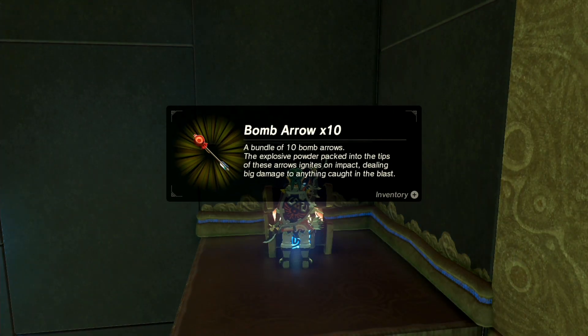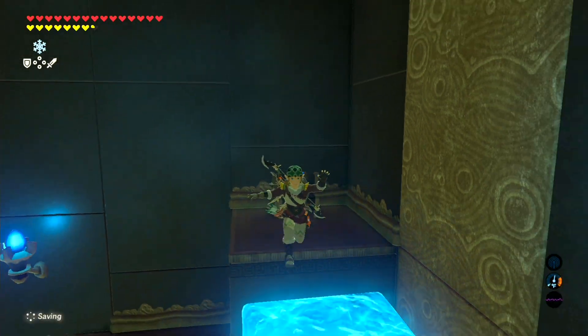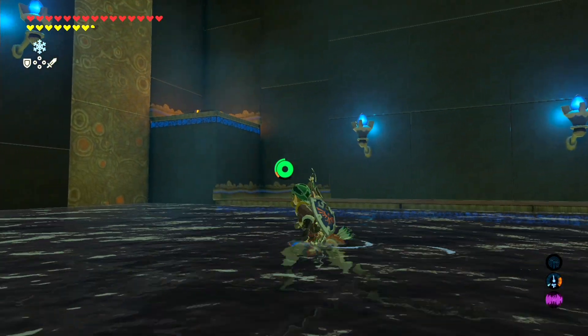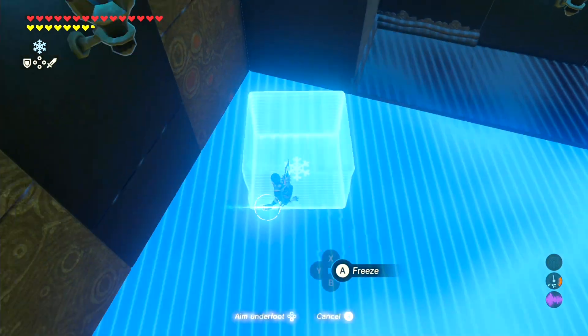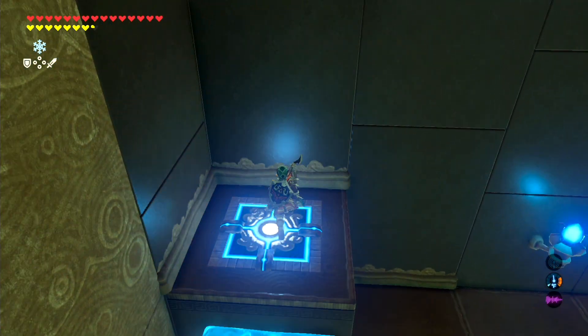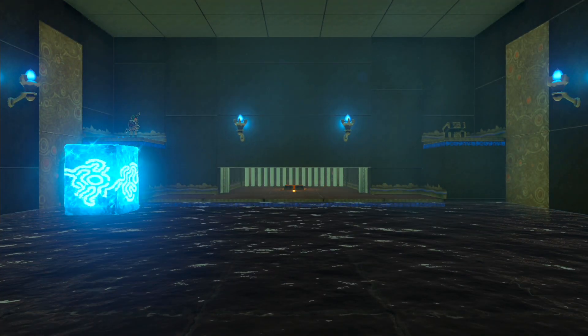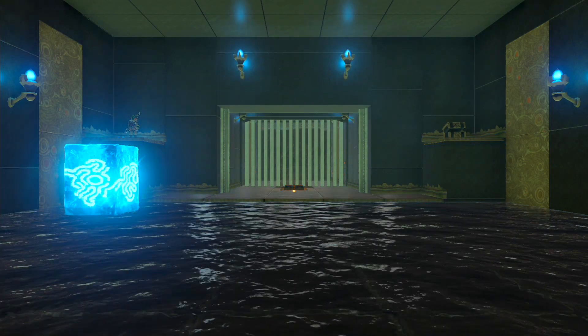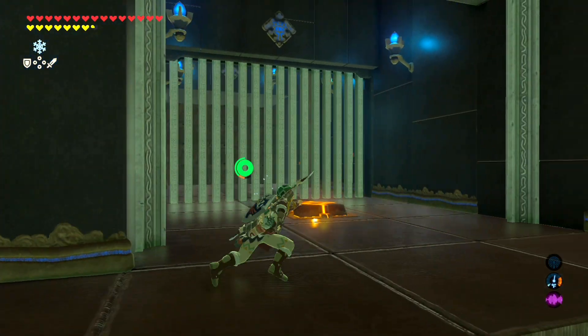Inside this chest, we got ourselves some bomb arrows. Very nice, I will gladly take those. Now let's just head over to the other side and do the same thing. Place the ice block right underneath us. You can also aim directly underneath you by tapping down on the D-pad as well — that also works.